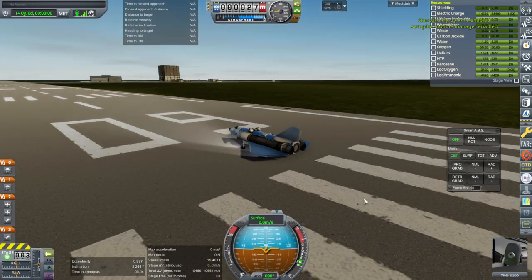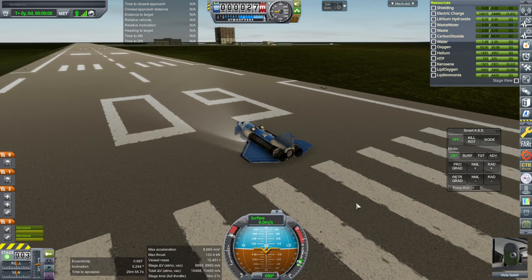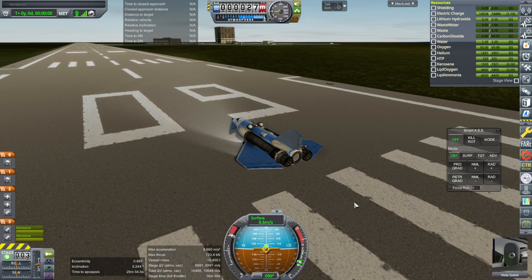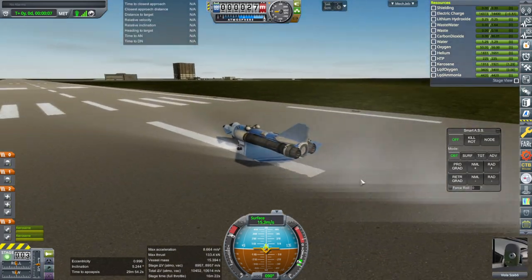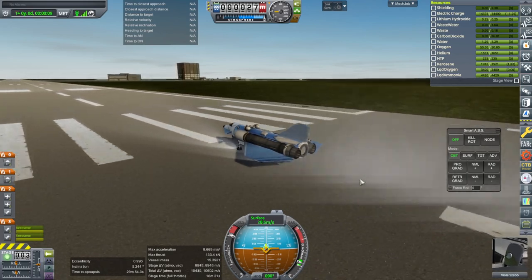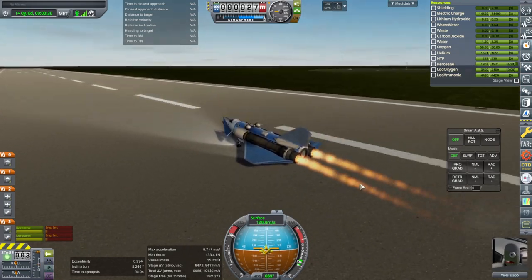Now it is properly filled up. Bye, wire on. Throttle up. Let's find out. With the drone plane, we didn't really take off until like 110 meters per second or higher.